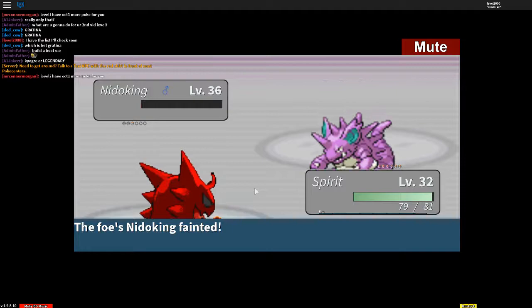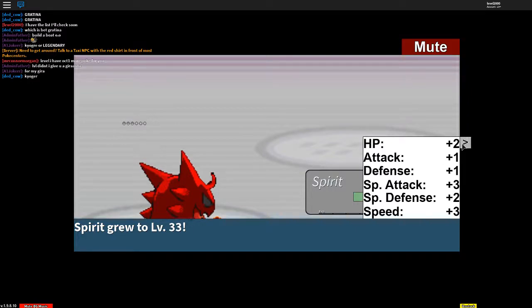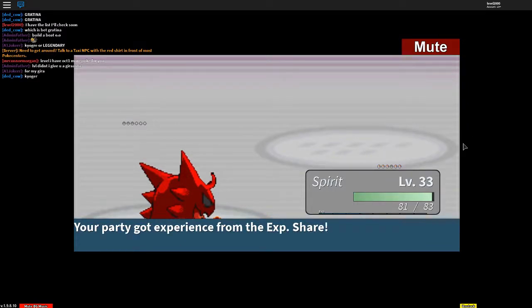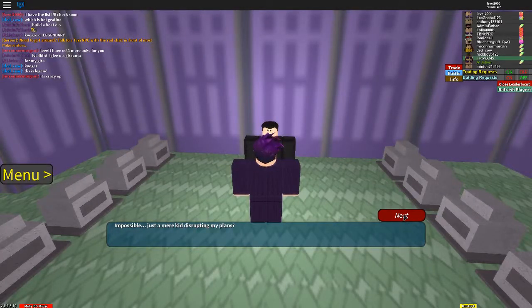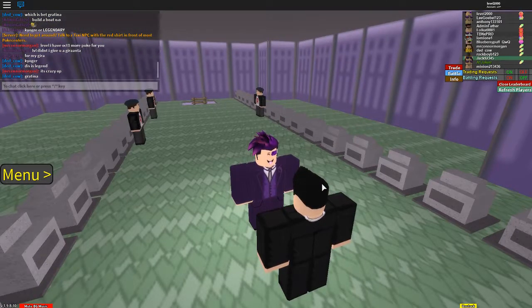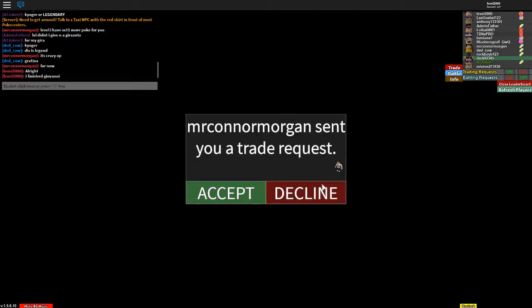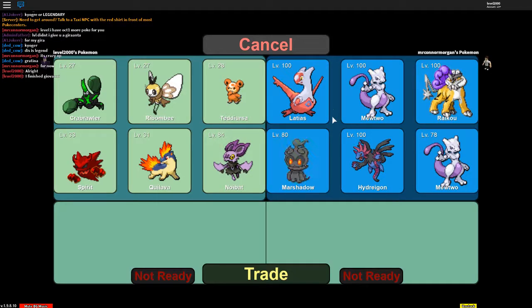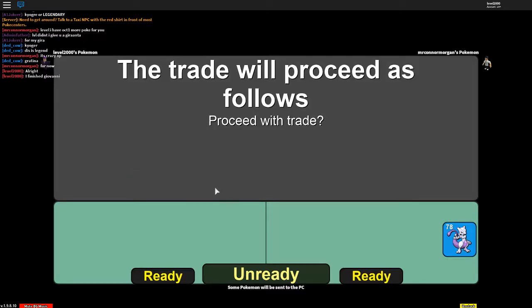Hopefully it teleports me out of this awful tower because I don't want to stay here. I don't want to have to go through all this — I guess I'll just reset. I'm probably going to get put pretty far back but I'll just go through it if possible. All right, so I got a trade from another one of my friends — they're going to give me something. These guys have insane Pokémon, and Mewtwo — they sent over Mewtwo! That's crazy.